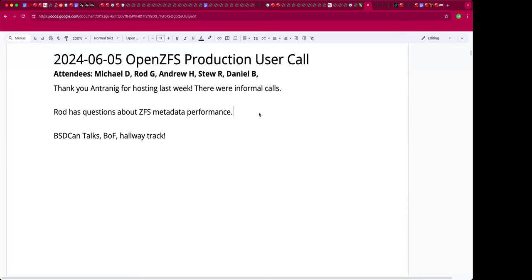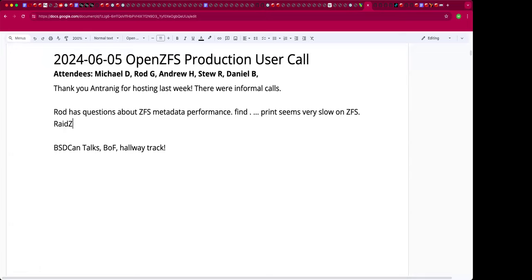Yeah, I'm running a `find . -foobar -print` — so you're just printing the path name of the file — and to me it seems to be a very slow operation on ZFS. Are we talking SSD or spinning rust or something else? Spinning rust — it's RAID-Z2, five 16-terabyte spindles with two NVMe drives acting as SLOG and L2ARC cache.